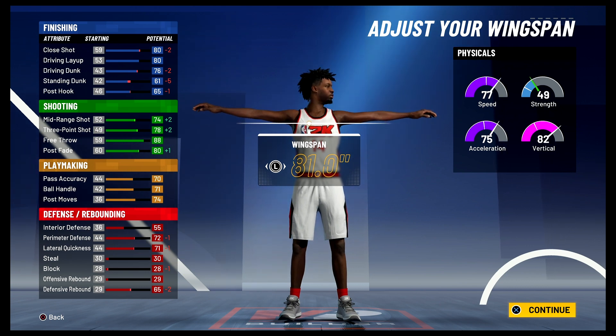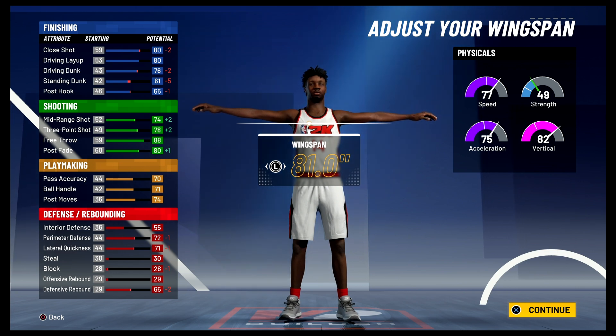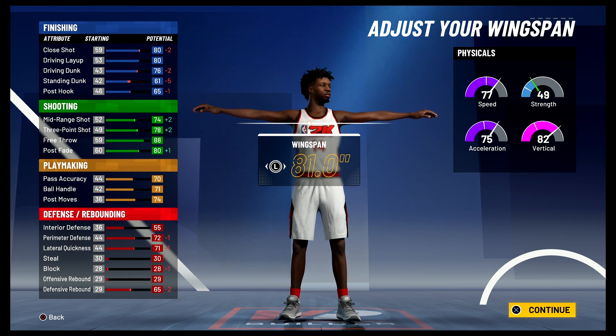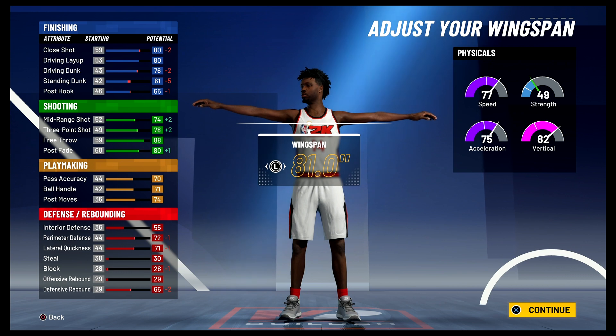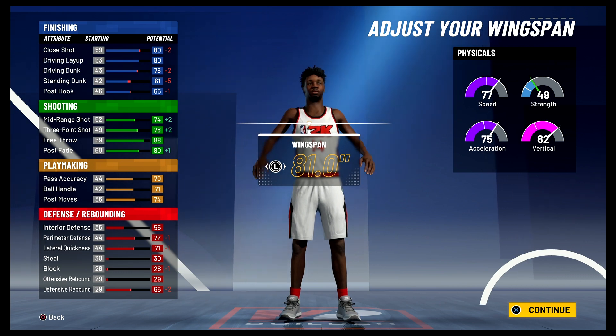For your playmaking at 99 overall, you're going to have a 74 pass accuracy, a 75 ball handle, and a 78 post moves. For defense and rebounding, you're going to have a 59 interior defense, a 76 perimeter defense, a 75 lateral quickness, and a 69 defensive rebound. Your physicals at 99 overall with the Gym Rat badge are going to be 85 speed, 83 acceleration, 90 vertical, and 57 strength.